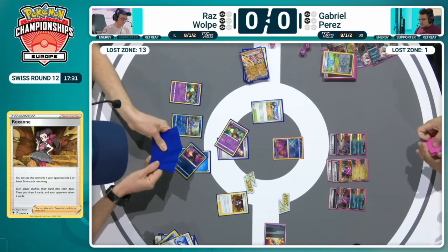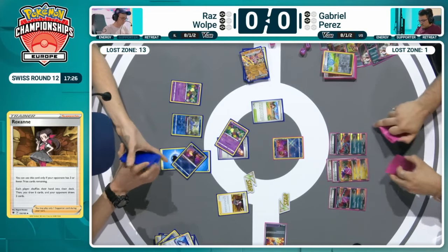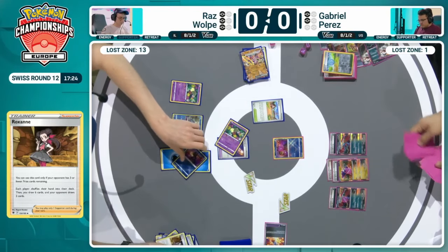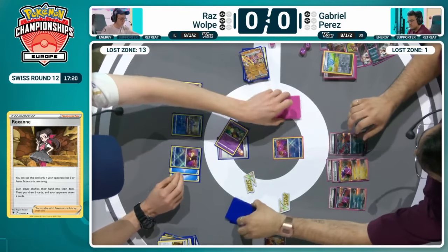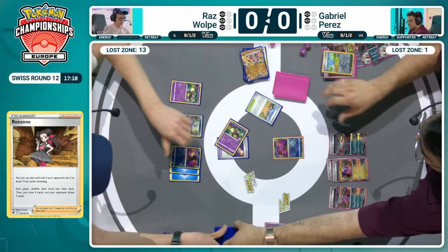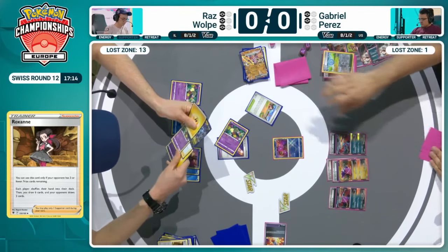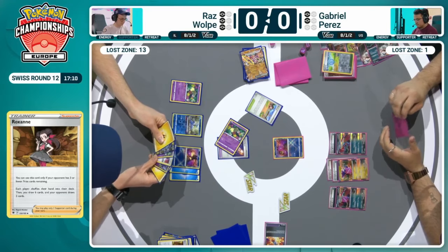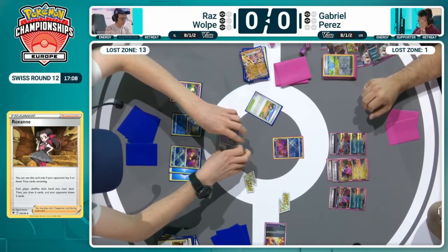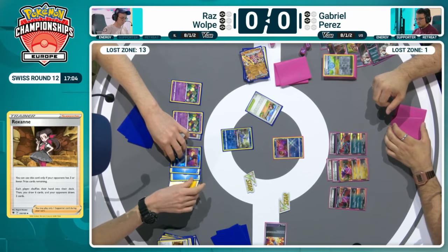Gabriel only has two attacks sort of remaining to try and close out this Game 1 — this very tense Game 1 of our Swiss Round 12, if you've just joined us. One big EX knockout from Gabriel's side of the board has put himself in an advantage spot right now. There's the Sableye, but not the right energy for it now. So attacking with the Cramorant, attaching, ready for that Radiant Greninja. Looks like three cards left in deck.